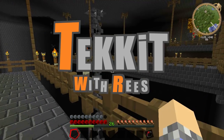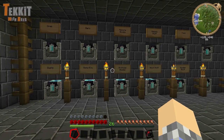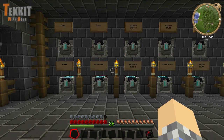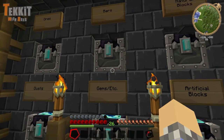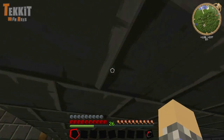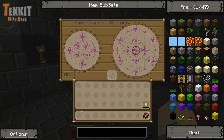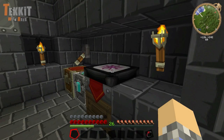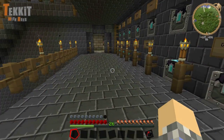Here we are in the secret underground laboratory where all the cool fun stuff happens. As you can see, we have a wall of chests. These alchemical chests actually have an EMC value, which means if you take one and throw it into the transmutation tablet with our Kleinstar, you can make a whole bunch of them - which is exactly what I did here. I created another little level down here.